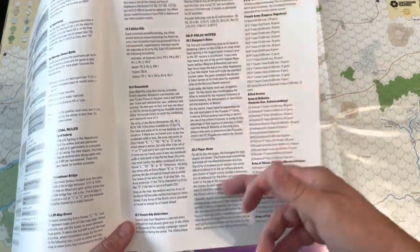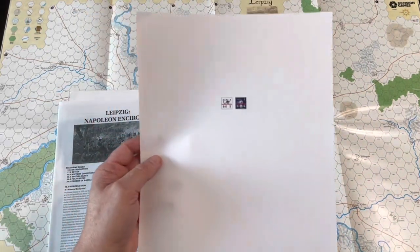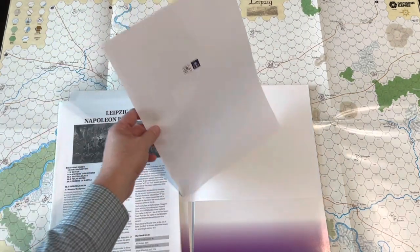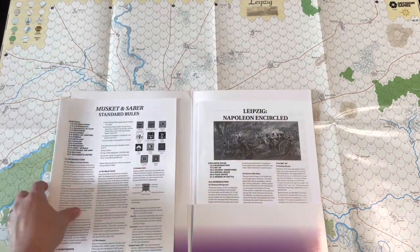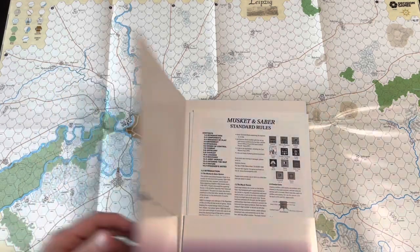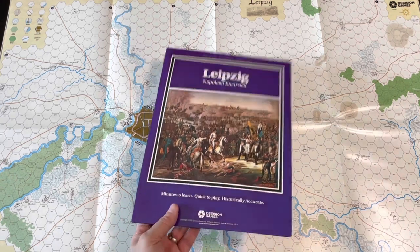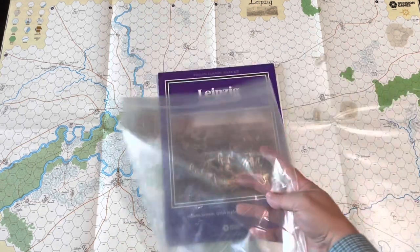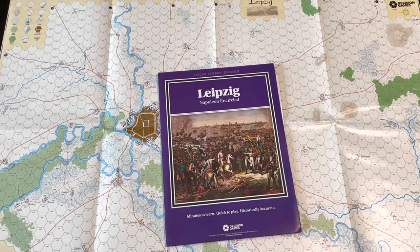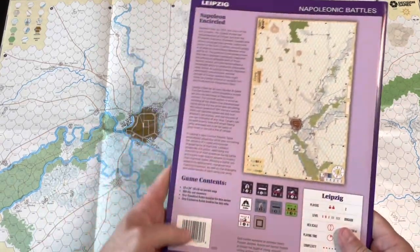The folio notes talk about player and designer notes, and order of battle. Player notes usually discuss strategy. I also have a printed sheet here — I think it was errata on some of the counters that I printed from BGG or another site. I can't recall if it came with the game; it's been a while since I've pulled this out. These games come in a folio and typically in a bag. I keep some of these folio games in the same bag they came in, of course adding bags for the counters.